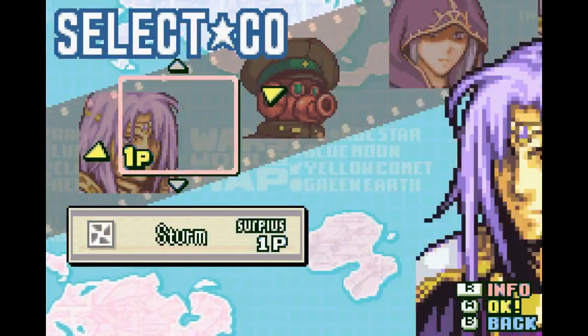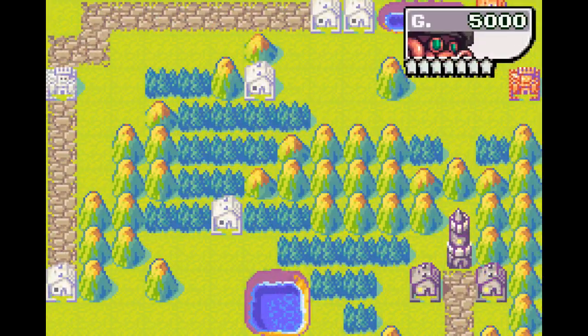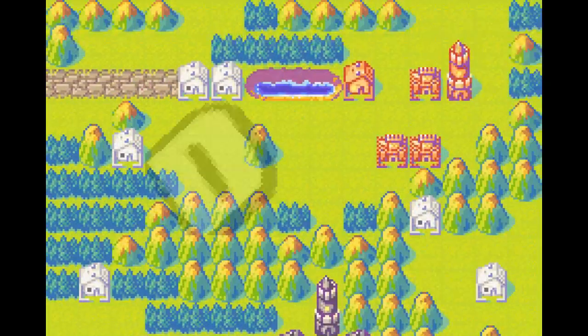Now, here's a little bonus for you. Who's this? Sturm? That's not a Fire Emblem character. Yes, that's right — Sturm from Advance Wars is available in this hack to players.